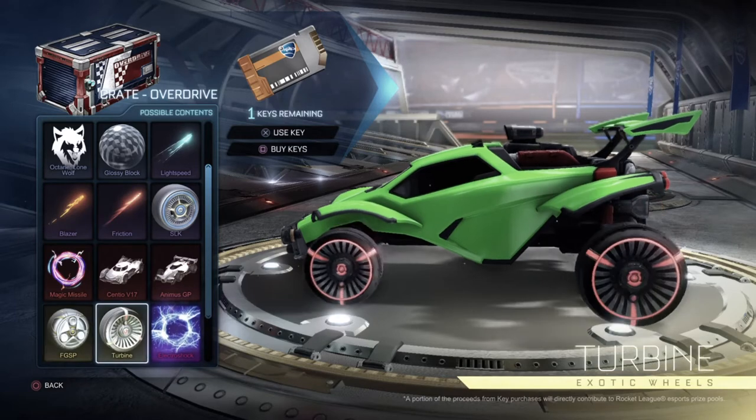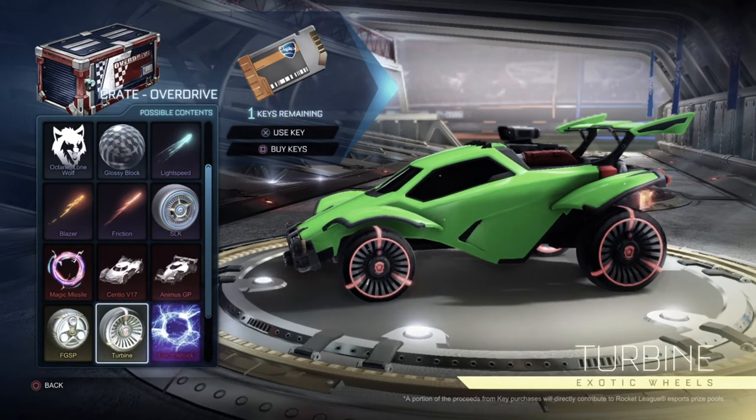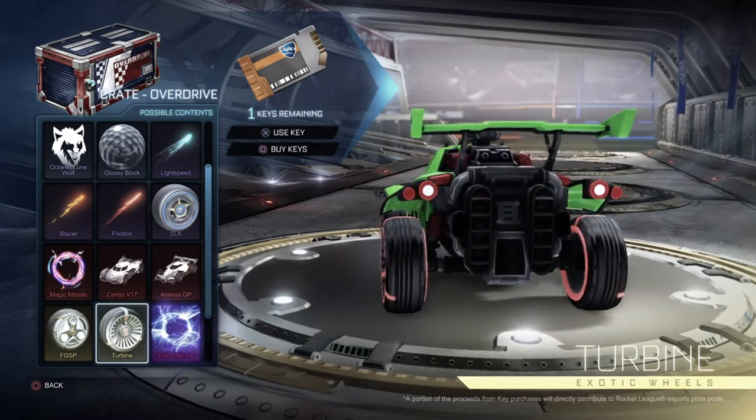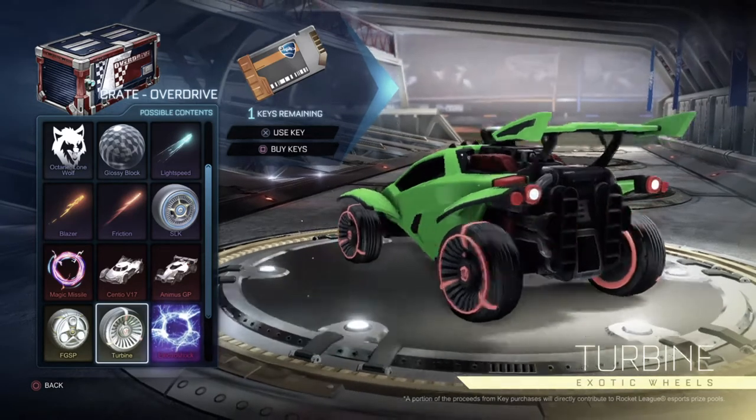Anyways, then we have the Turbine wheels. So these are the exotic wheels, and they look really nice. Honestly, I really like how they implemented the red into it. Super sick.